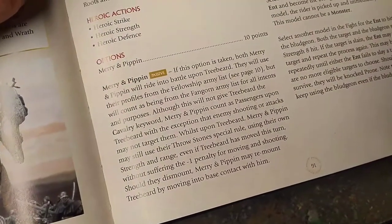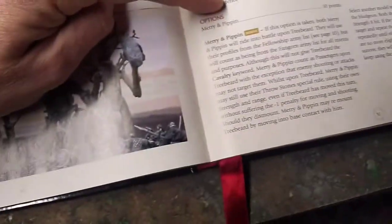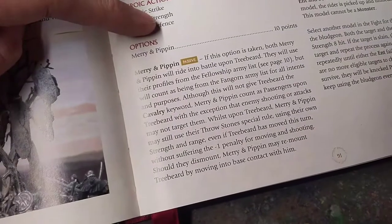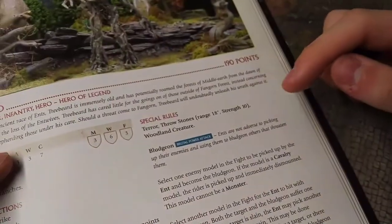Merry and Pippin won't be part of the Monster Mash, but for 10 points you can add them, rounding Treebeard out to an even 200 points and letting you drop them on objectives. It adds a lot to point match games.